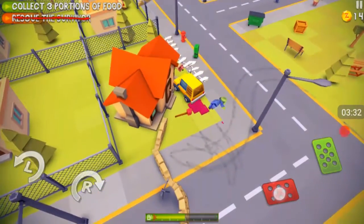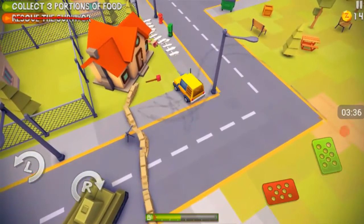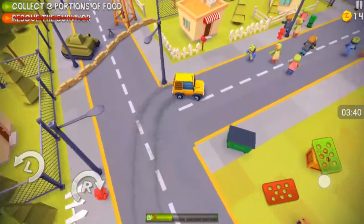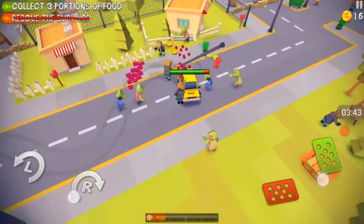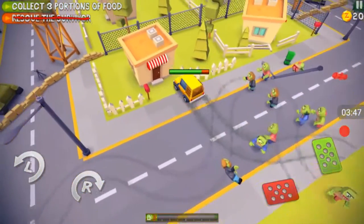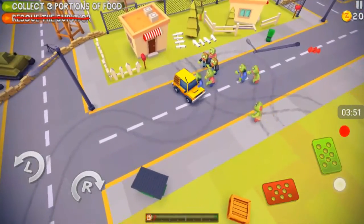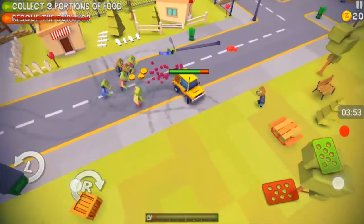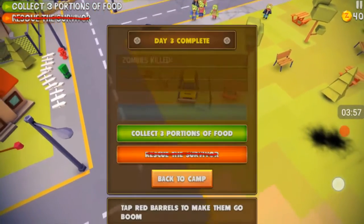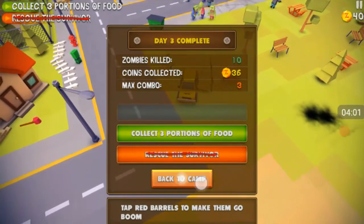I ran him over — I killed the survivor! Okay, that just happened. I need to collect food. Is there food around here? Do I just stop at the building? Nope. Turns out I'm going to need to go exploring — maybe these boxes give you food. Yep, it does, or I think it does. Could be wrong. Back to camp.